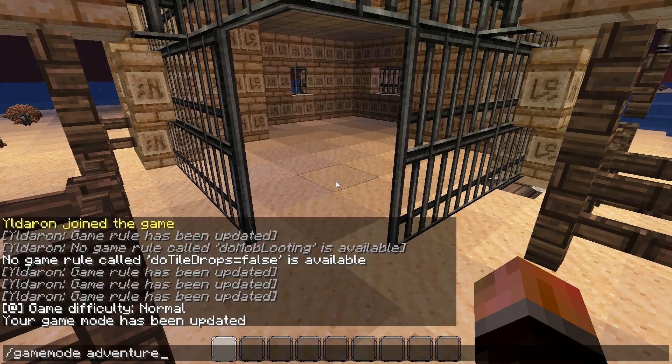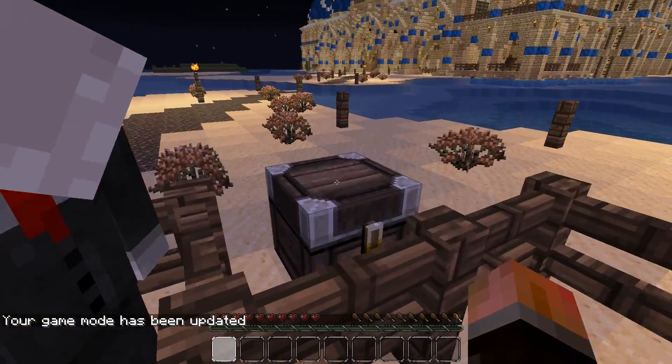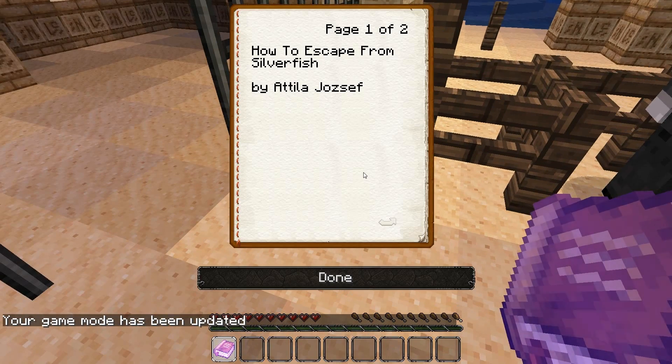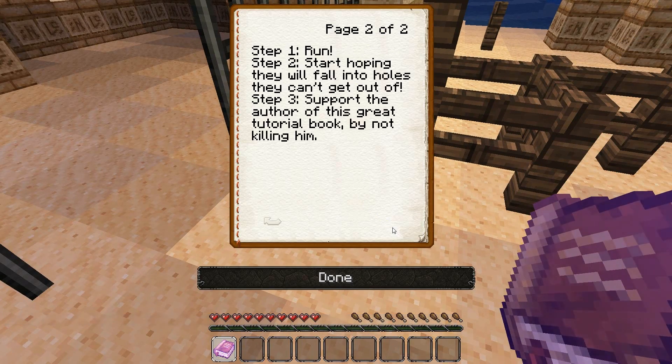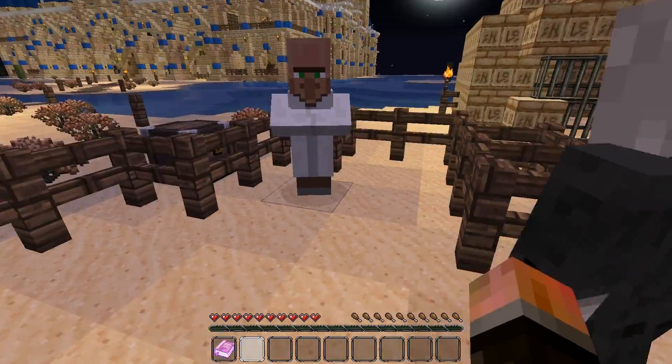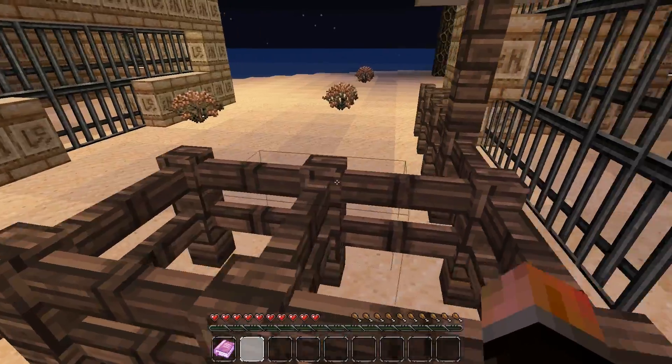Silverfish on Attila. There's a book — silverfish. Thank you, Attila. 'How to escape from Silverfish by Attila Josep.' Step one. Step two: start hoping they will fall into holes, but they can get Attila. Step three: support the author of this great tutorial book by not killing him. Okay, sounds about fair — not killing Attila.